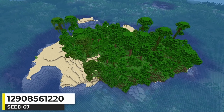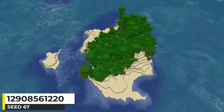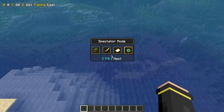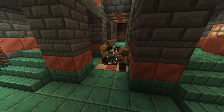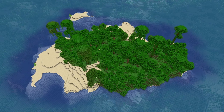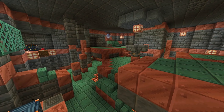This looks like a typical jungle island seed, and when searching for jungle islands this is pretty much what I'd expect to find. But over there, there's a mushroom island super close by. And underneath this spot in the ocean, there's a trial chamber — so this gives you something to look forward to completing after progressing on the jungle island. At first glance it seems like any old jungle island, but there's definitely more to it after looking around.